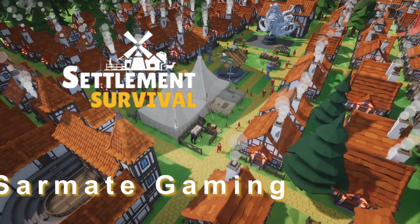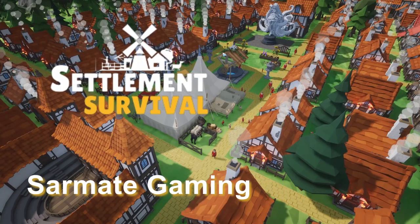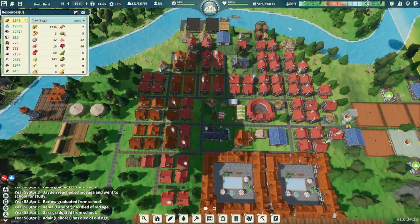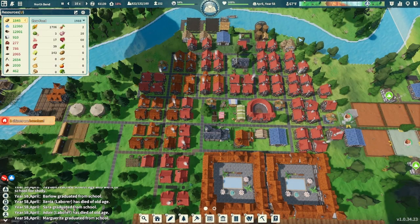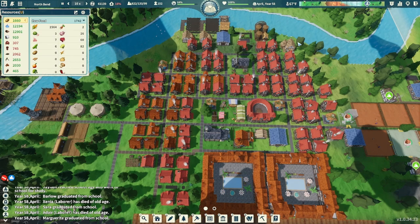Hey everybody, it's your friend Sarment here and we're back with another episode of Settlement Survival. I've been having a fantastic and amazing day today. In this episode we are going to continue to work on some logistical things and I want to do a little bit more of our processing upgrades.